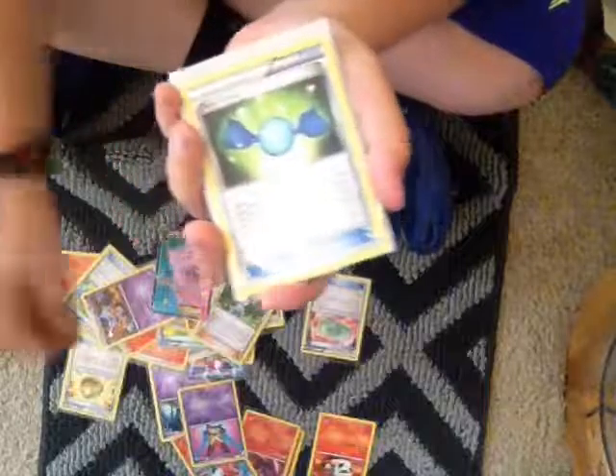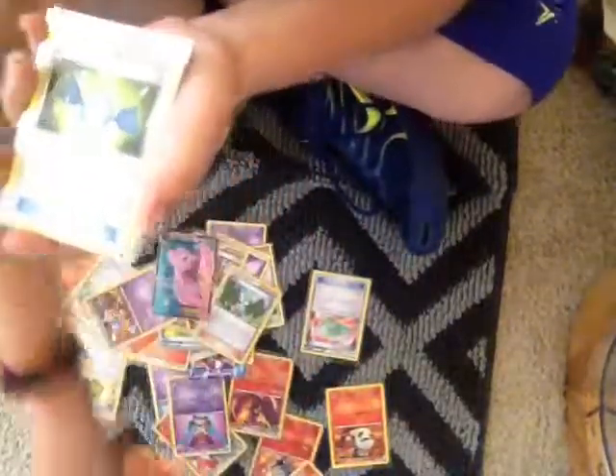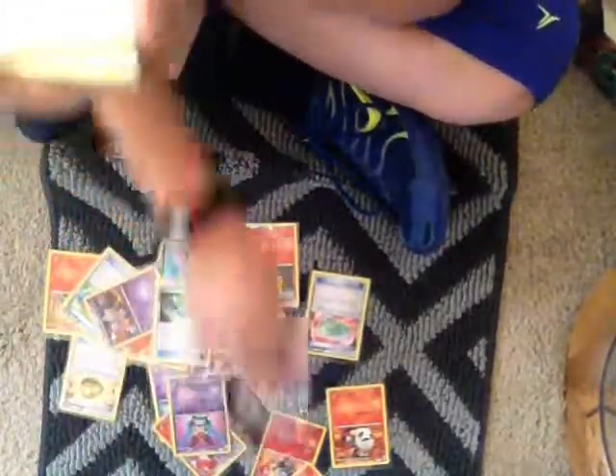Rare Candy — pretty much if I have this Fennekin, I could put down this Rare Candy and just evolve it into Delphox.